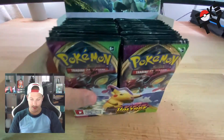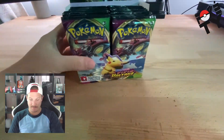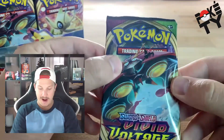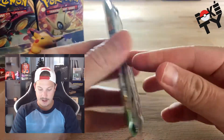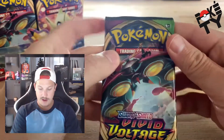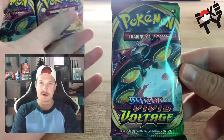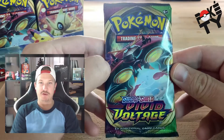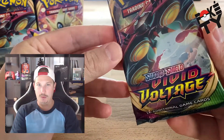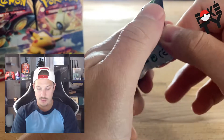There we go. We've got our packs all set up. We're going to go through the first 12 packs here. We're not going to be giving away the code cards in the video — we're going to be doing that later as a giveaway. In terms of what I'm looking to open, my favorite card in this set is the Alakazam. Obviously we all want the chunky Pikachu, but I really love the Alakazam, so if we could pull that I would be ecstatic. Let's get right into pack number one.